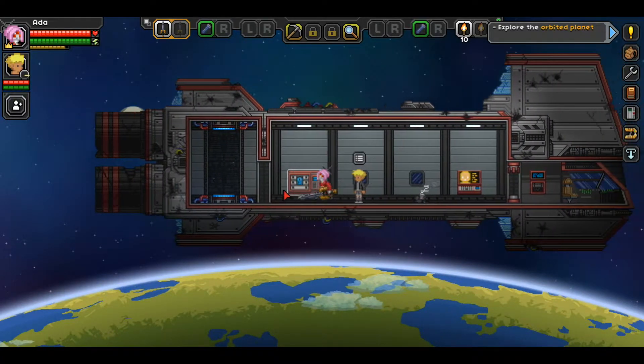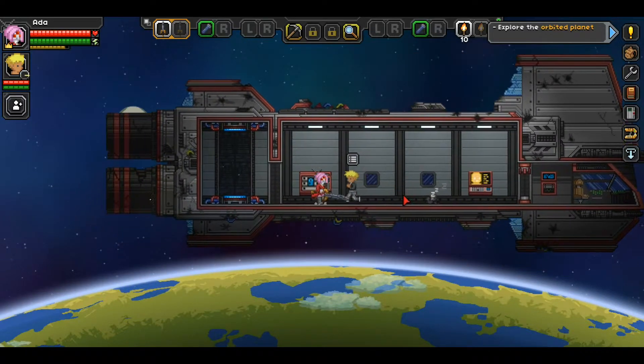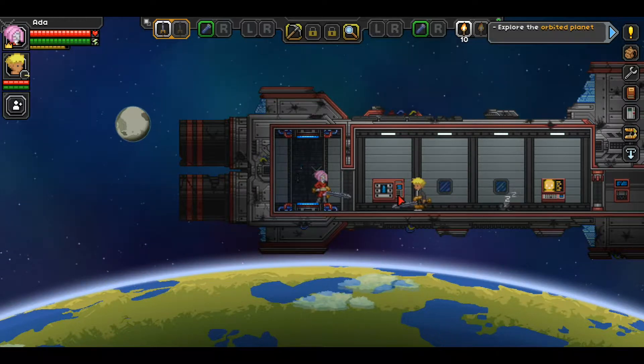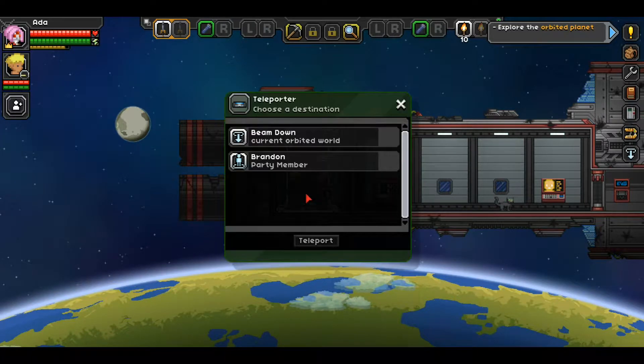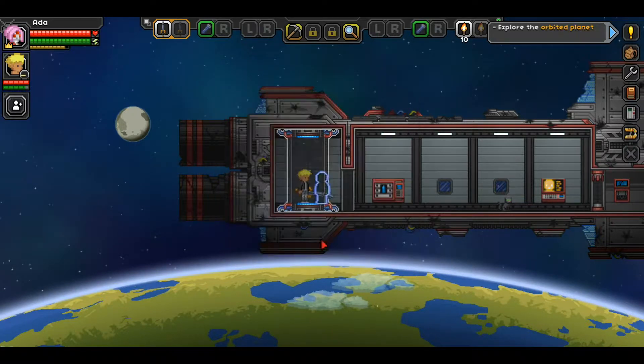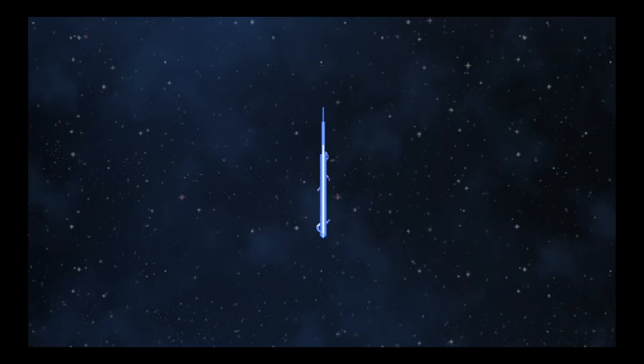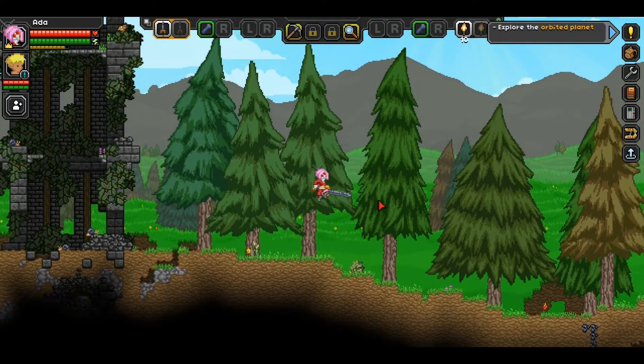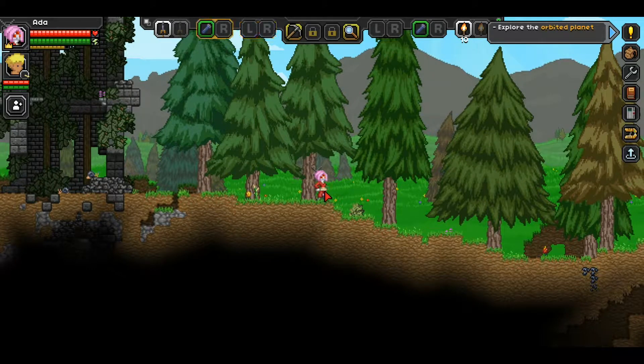I need to equip something - there should be a weapon on your first hotkey slot. All right, away we go! I've already seen all this stuff so I'm going to be your guide. Currently we're going to beam down to the planet.